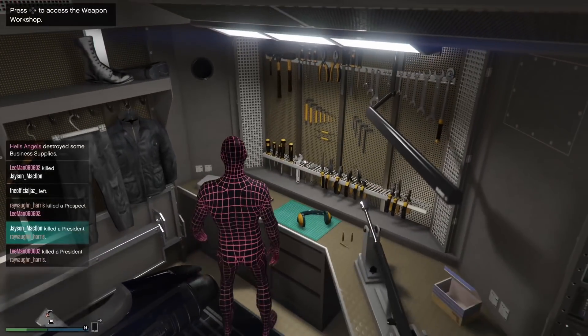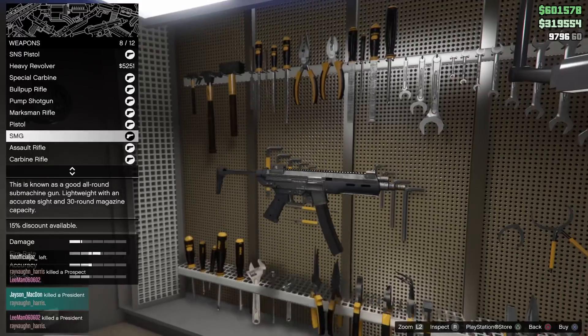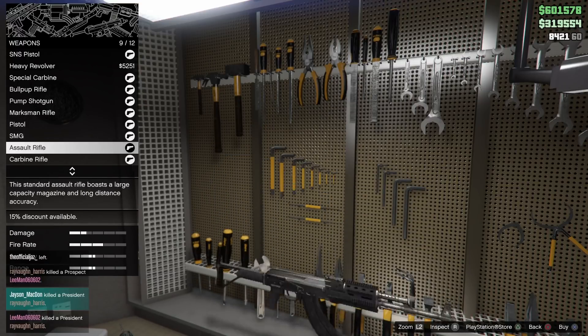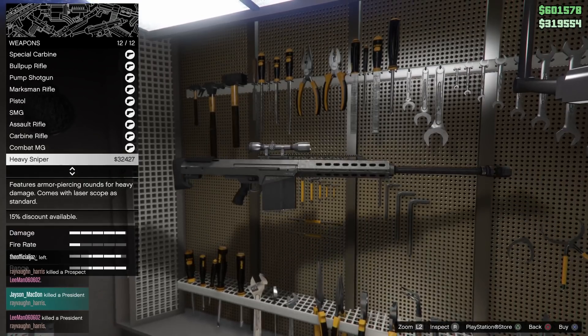Here's a quick look at the weapon workshop — this is where you can make custom Mark 2 weapons. You can do all of these and I think they're really cool. That sniper really intrigued me, and the heavy revolver — I'm a big fan of this already. If you want to pause the video and check some of these out, you're more than welcome to.